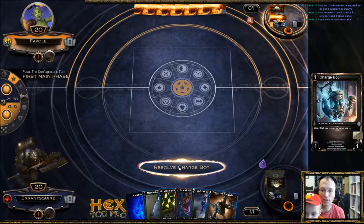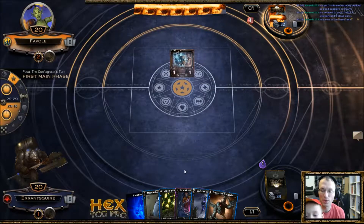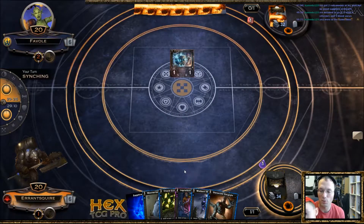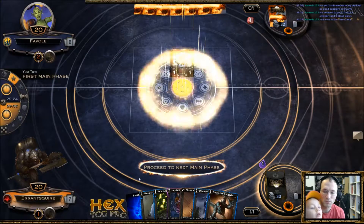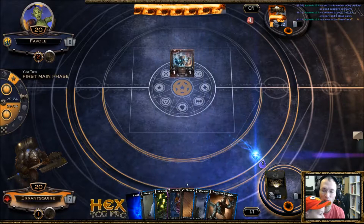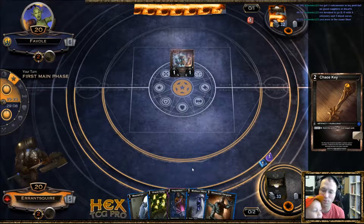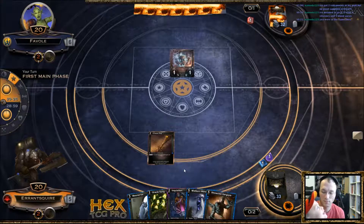No turn one play from me. He's got a Charge Bot — that's fine, I'm okay with that. Turn one Charge Bot is fine, he might be playing Ruby Dwarves. I get to play my Chaos Key here. We really need to draw a resource next turn.